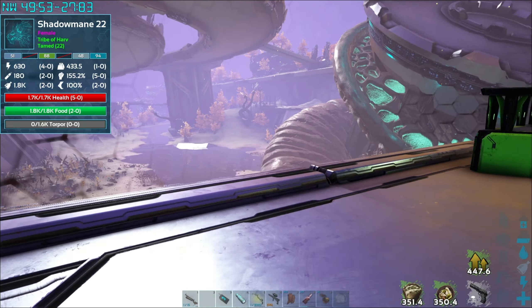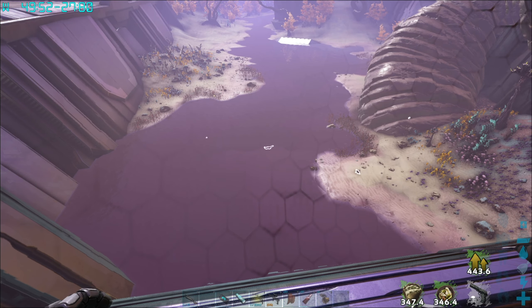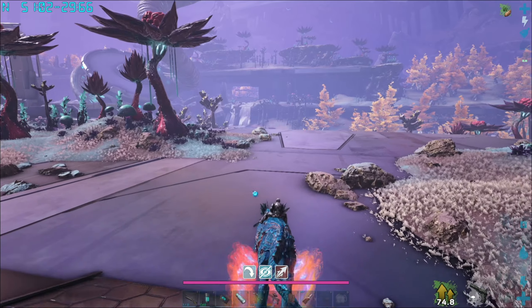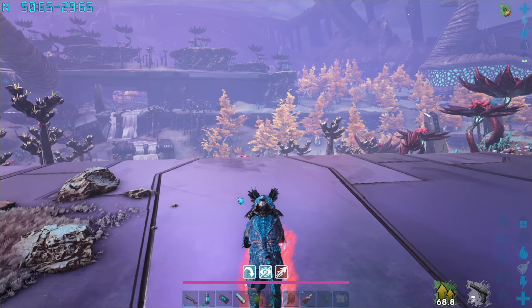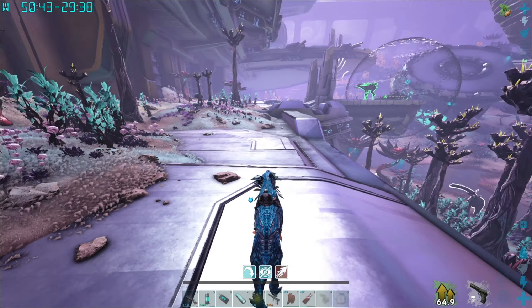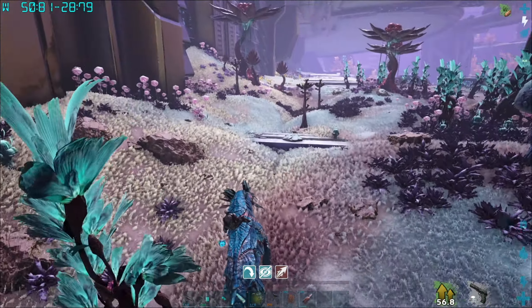I'd recommend kiting the ones you want towards a water source and lining it up there. These guys have cool abilities — your standard attack is a bite that alternates with claw swiping, which charges up a bar. If you hold in the attack, it does a pounce/claw attack that inflicts a bleed on creatures. If you kill the creature because of that bleed, it'll fill your bar all the way up.